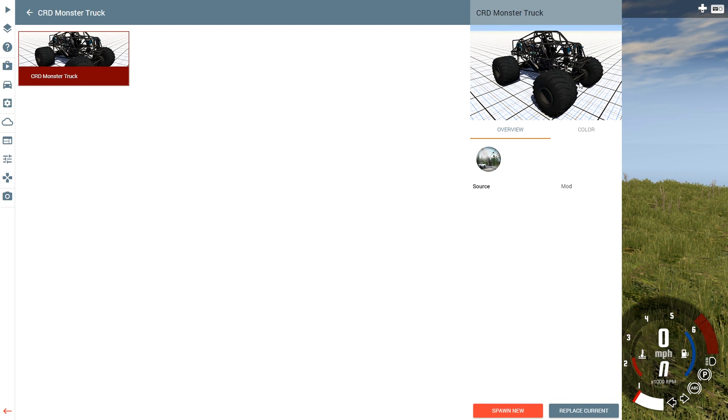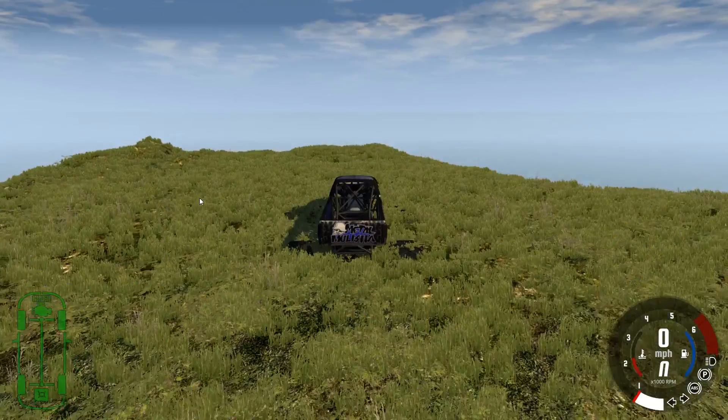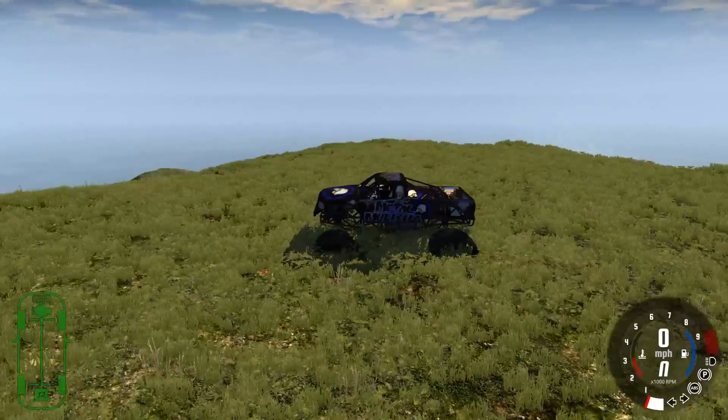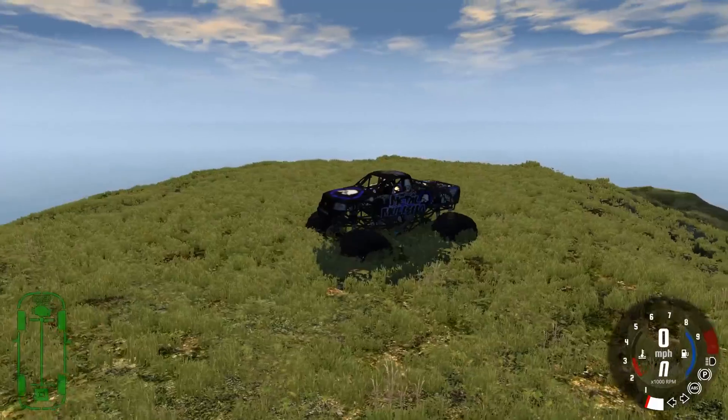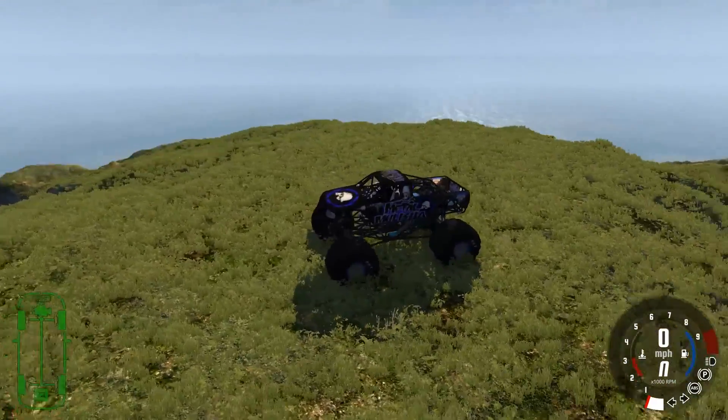In the picture it doesn't have a skin, I don't know why, but when we actually spawn it up, it actually does have a skin, which is the Metal Militia skin, which I believe is a real monster truck in real life. And it kind of rises out of the ground like that. It's really creepy. That's a glitch I would hope they'd fix pretty soon, but it doesn't bother me.